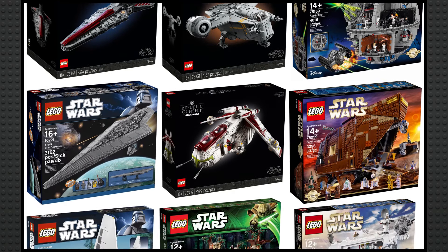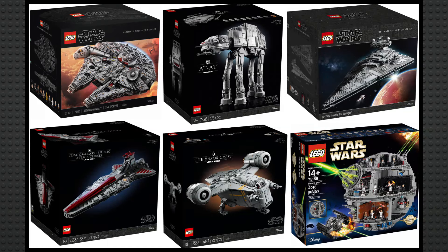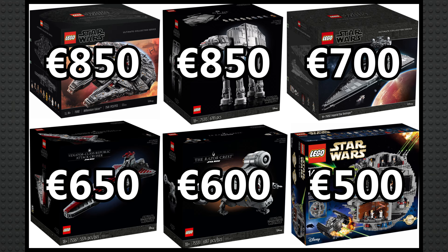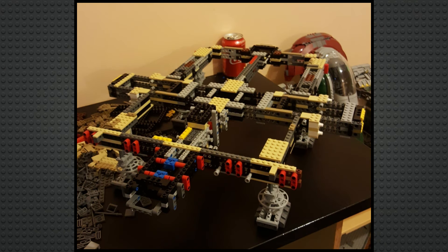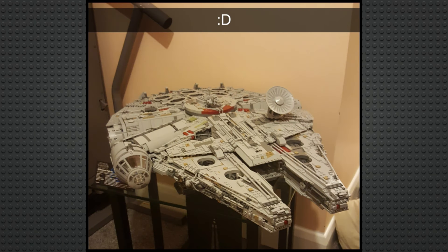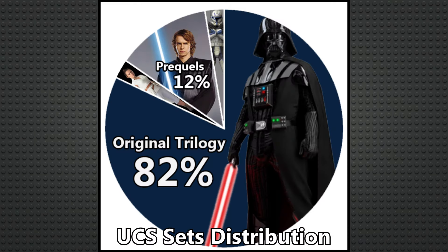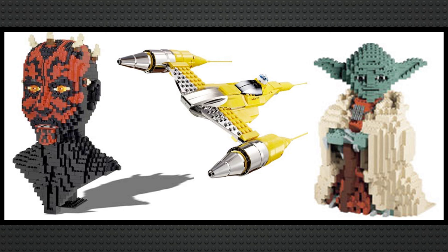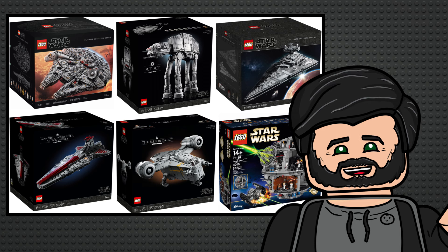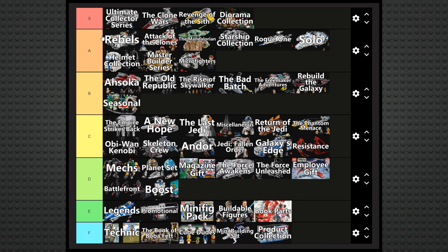The Ultimate Collector Series is a really obvious one. It's a super long-running sub-theme full of the largest, most intricate and detailed LEGO sets of all time — by far the most expensive sets you can buy, by far the most displayable, and I've always maintained there is nothing that even comes close to the build experience of a UCS set. There are a few sets I'd class as MBS sets myself, and it does lean pretty heavily on the original trilogy, but to absolutely nobody's surprise, this is at the absolute top of S tier — it is without question the best of the best.